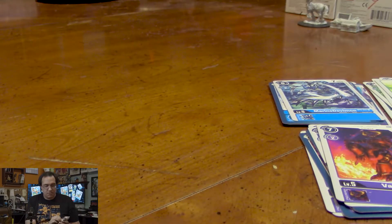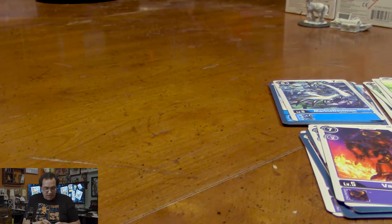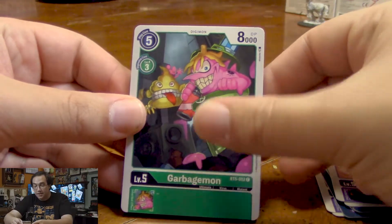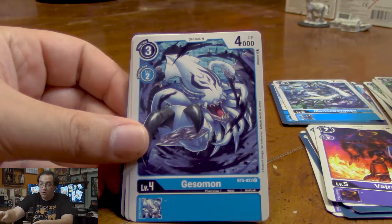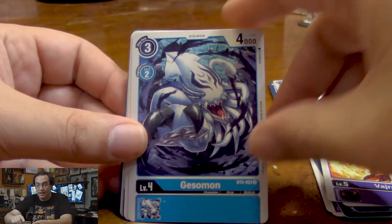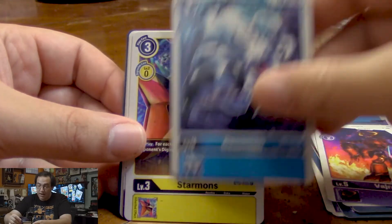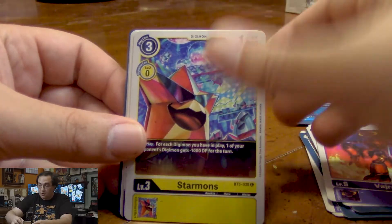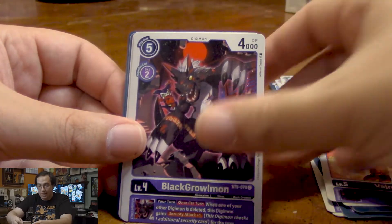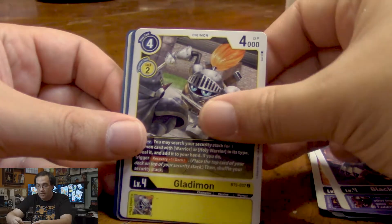Still trying to figure out how to open these booster packs so they always come out nice, but they always want to fight me. Maybe they want to fight me because the first card in there is Garbagemon, just a strong ultimate-level green Digimon who came in handy a lot during the pre-release event. We got Gesomon, more Starmons, another Dorbikmon, another Black Growlmon.